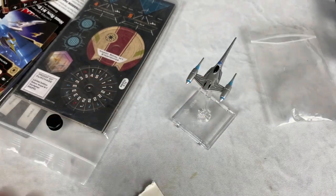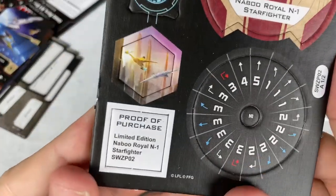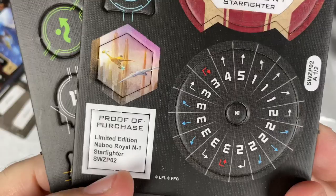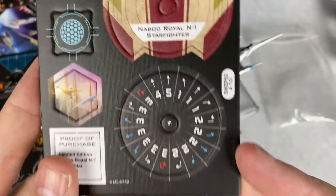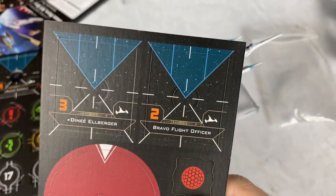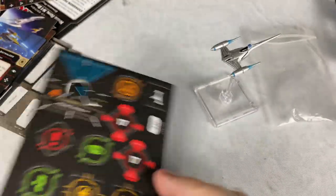Let's go ahead and look at everything else we're going to get in this pack. For consistency, you do have your proof of purchase — this one is P-02, so it's going to be slightly different. We're going to have our Naboo Royal N1 Starfighter tile. We've got Anakin and Ric Olié with Jine and Bravo Flight Officer, as well as Padmé and the Naboo Handmaiden.